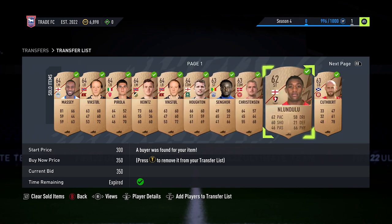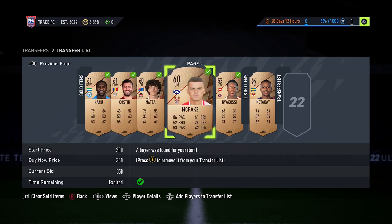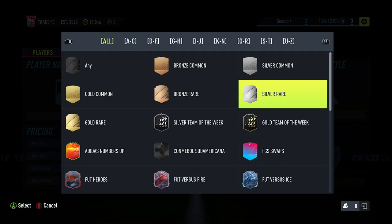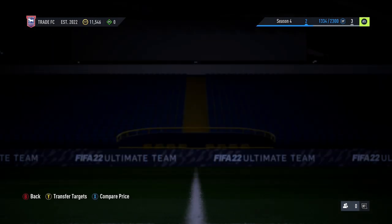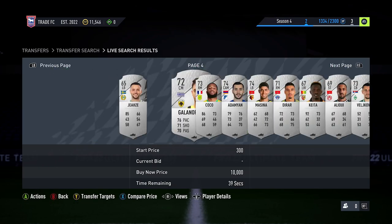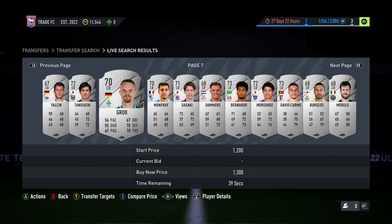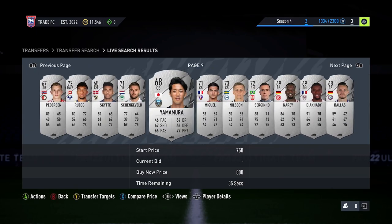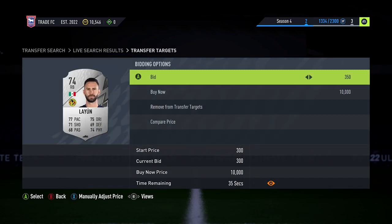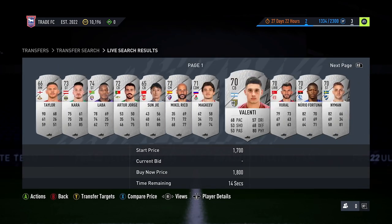The next method is the silver method, and it works exactly the same as the bronze method. Set the quality to silver, search the transfer market, look for players with bids on, add them to your watch list, and compare the price. The difference is that with silvers it's a lot harder to get deals, so there's a higher chance of a bidding war, but those players can sell for more — it's not uncommon for silver players to be valued at more than 3,000 coins.